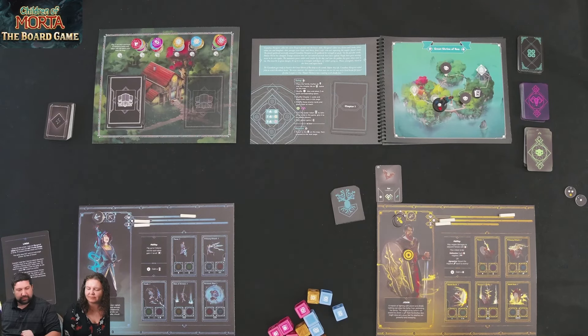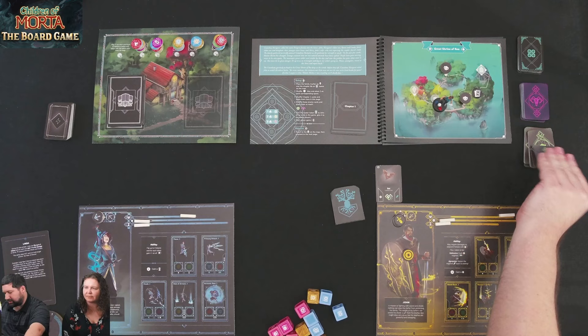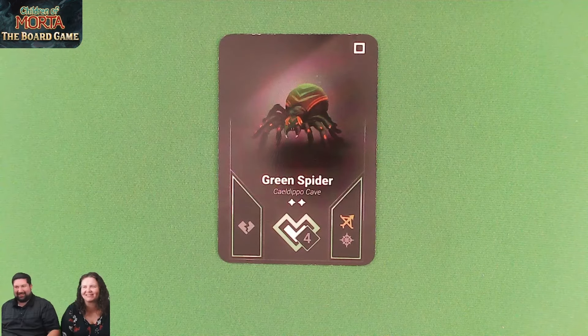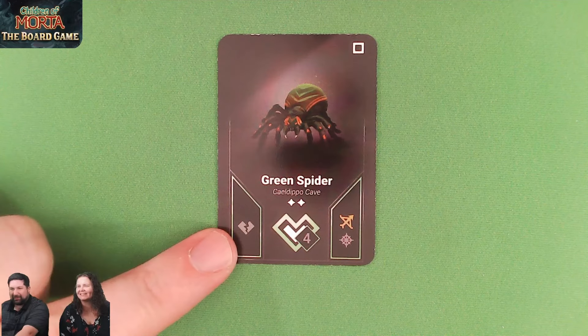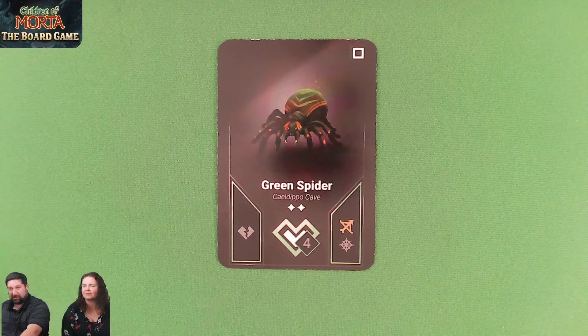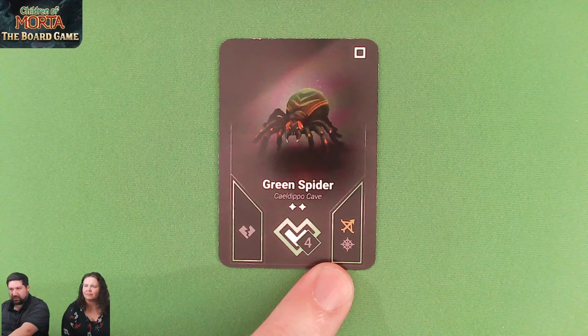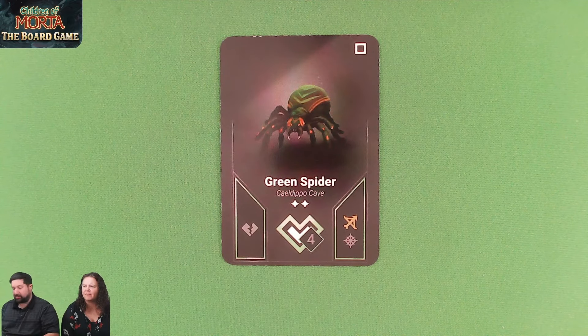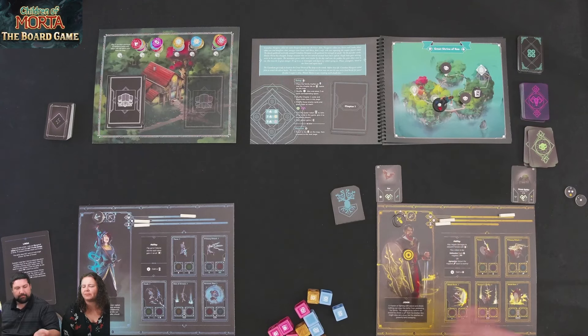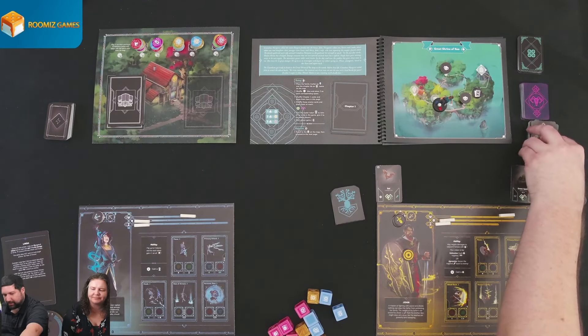I need to draw two enemies. My first is a bat; my second is a green spider. If I destroy the spider, I can deal an extra damage to an enemy in my play area. It has four health and gives me two experience. It will stun me and then attack with a yellow die for range — so that's a pretty nasty one. It goes far right from my spot, indicated by the square on the top right corner.